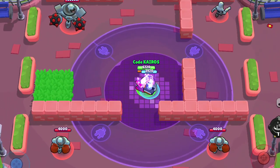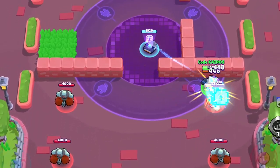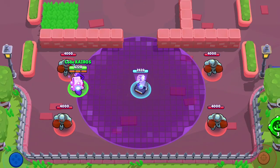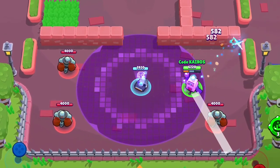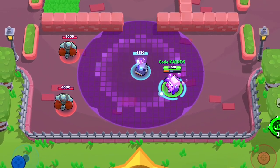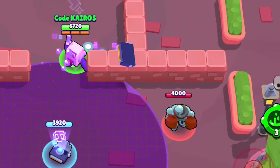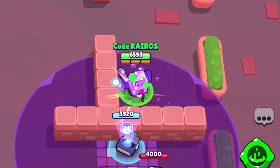This gadget can be great for chasing enemies around corners or even helping 8-Bit escape sticky situations. 8-Bit's first star power is Boosted Booster. With this star power equipped, the range of 8-Bit's turret gets increased from three tiles to a four-tile radius. This makes it a lot easier for 8-Bit to boost the damage from not only himself, but also his teammates, and it's especially useful on maps where 8-Bit can throw his turret behind a wall where it will be protected.